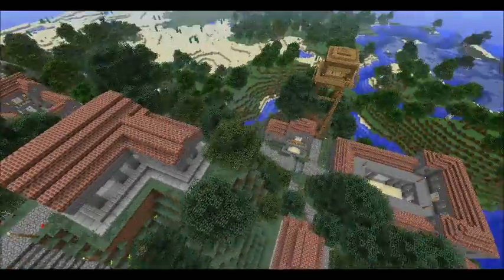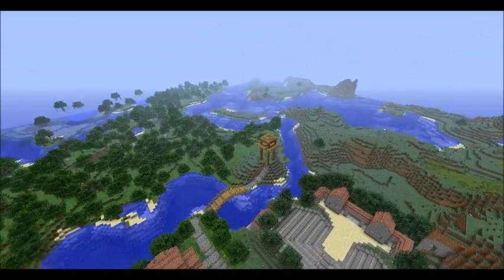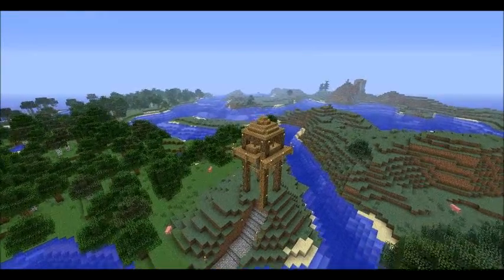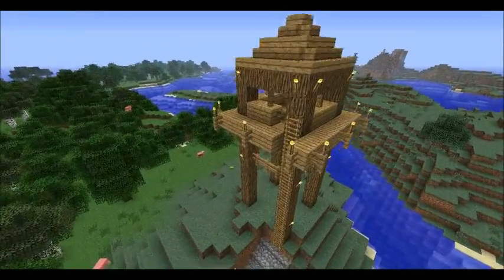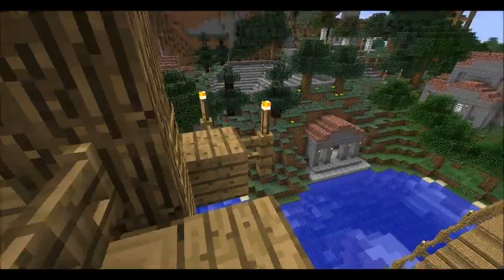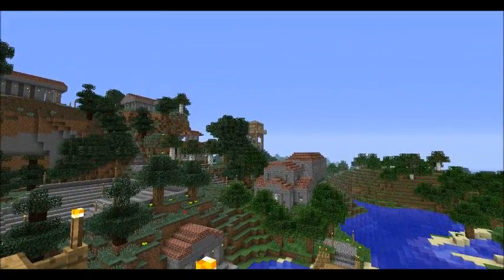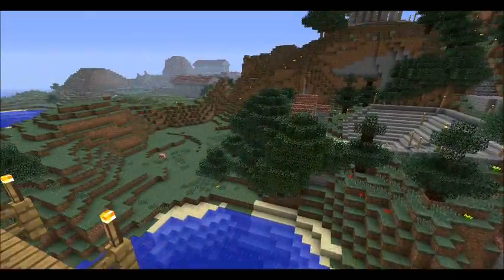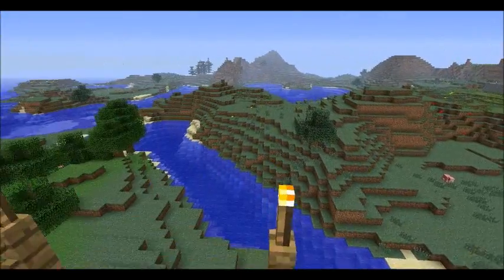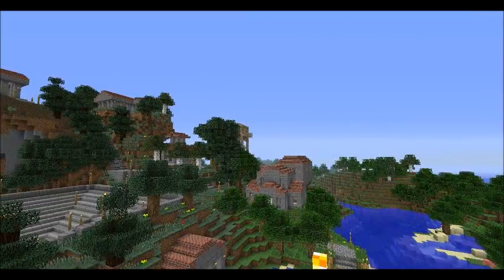So there's the first two temples. Working our way around — here's another watchtower. Basically, how it would have worked in ancient Greek times, each watchtower is a bit like Lord of the Rings: you could see at least one other watchtower from any other watchtower. So if any of them saw attacking enemies, they could light a beacon — just like Lord of the Rings — and communicate with the other watchtowers.